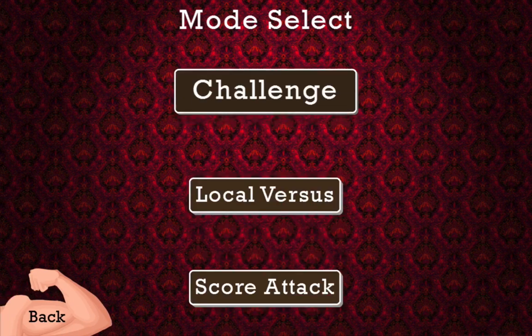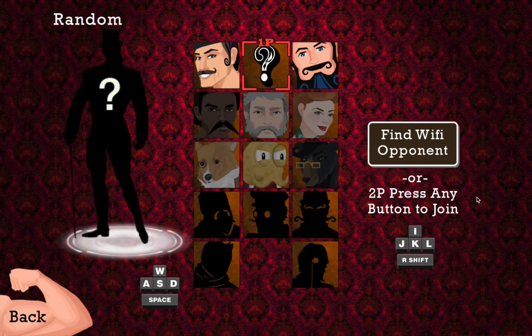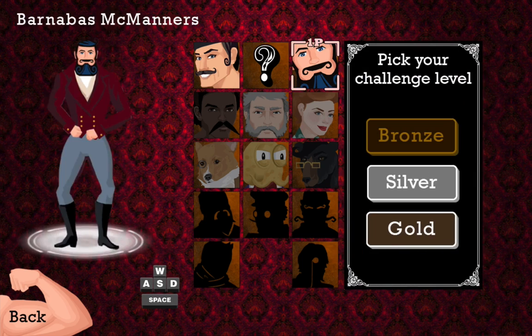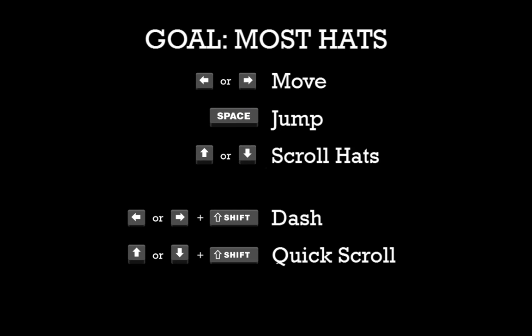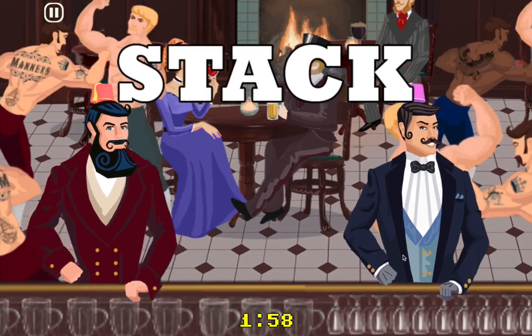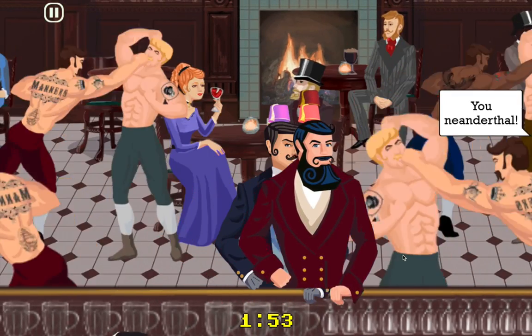Let's play again. Let's try the other mode. Challenge and score attack are very similar. Local works for local keyboard or local WiFi — you have to be on the same WiFi network. Let's go to challenge. This gentleman right here. The drinky level. Let's go with the fez — Doctor Who fans represent. This is a lot like the dodgy level, except you get to move left and right. The challenge mode is the same as score attack, except there's another guy here. I'm the gentleman in red, and the gentleman in blue is just trying to move faster than me.